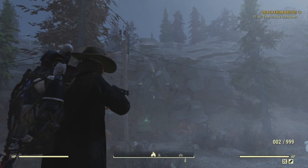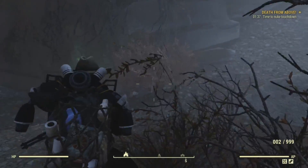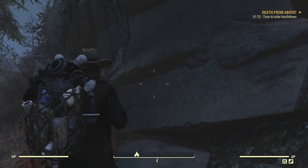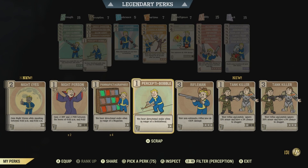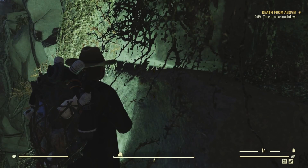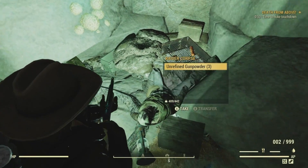Do remember this is an online game, so that means someone else could have come in and grabbed your prize. You can server hop, which means you leave the server and come back in and hopefully your prize is there. As always, you can equip the perk cards Pannapictagraphist and Perceptive Bobble so that you can hear an audible beep whenever you're near a collectible.